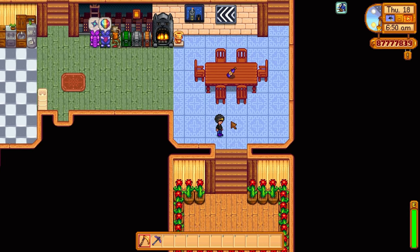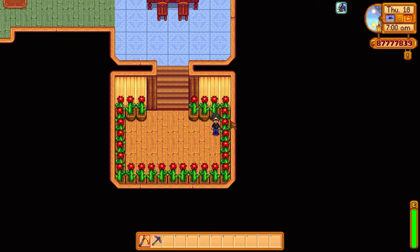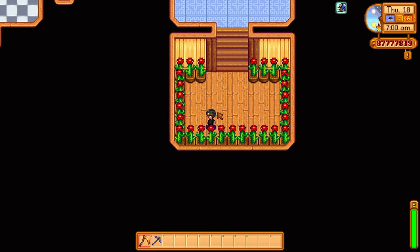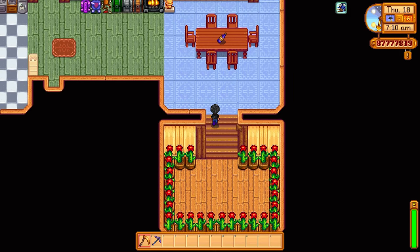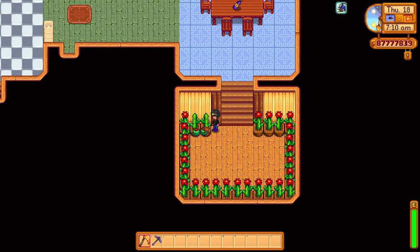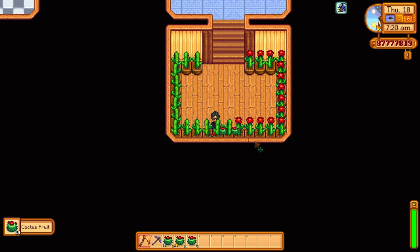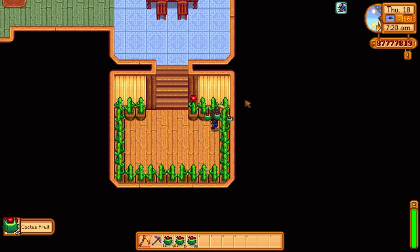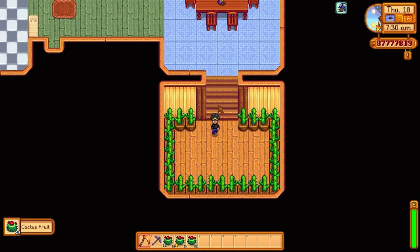Down here is my little cactus room, where I get my cactuses. If I want to go into Skull Cavern, this is my primary source of healing food. I've got deluxe retaining soil down here as well for the cactuses. When I harvest them, they'll grow back again — they work the same way as ancient fruit, strawberries, and blueberries. So it's basically an unlimited supply of cactus fruit.